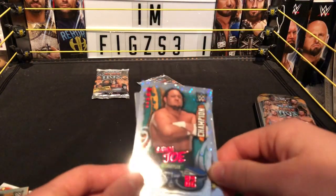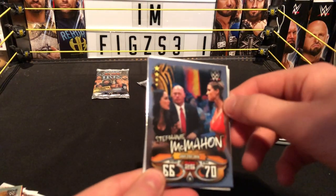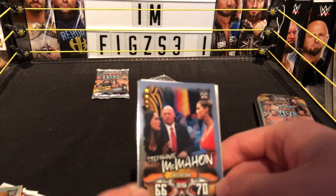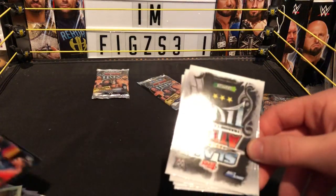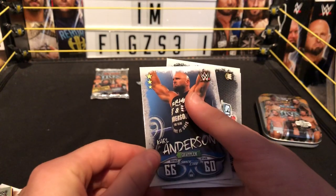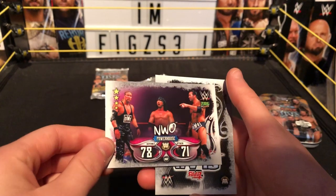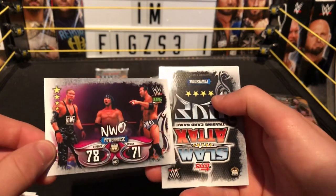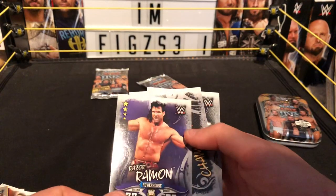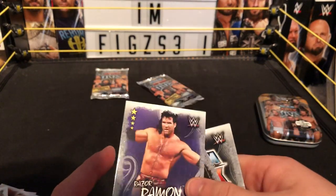Samoa Joe, grappler, Smackdown Live. Next we have Stephanie McMahon, July 25th 2013 Raw — this is like the special scene when Brie slapped her, I believe, could be mistaken. Really cool card. Next we have Curt Hawkins, grappler Smackdown Live. NWO powerhouse WCW, Legend Series — Scott Hall, Kevin Nash, Razor Ramon, powerhouse from WCW Legend Series.